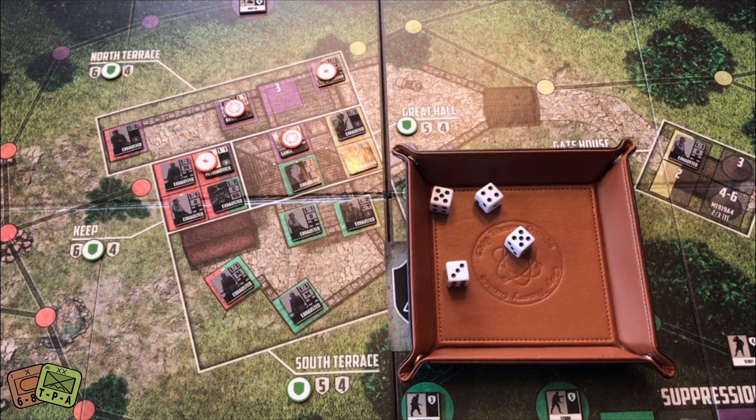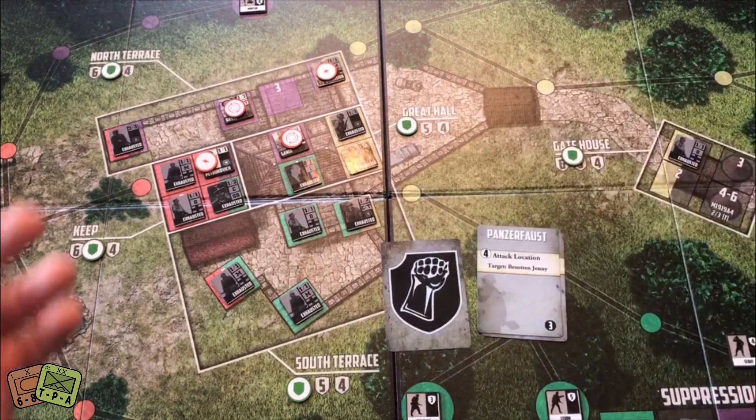Looking at the rules: if the defense value reaches zero, Besatin Jenny is considered destroyed. And there it is — Besatin Jenny is destroyed. I'm going to lose all three of those guys. They died heroically. I probably should have tried harder to defend that, but I didn't. That's going to hurt.